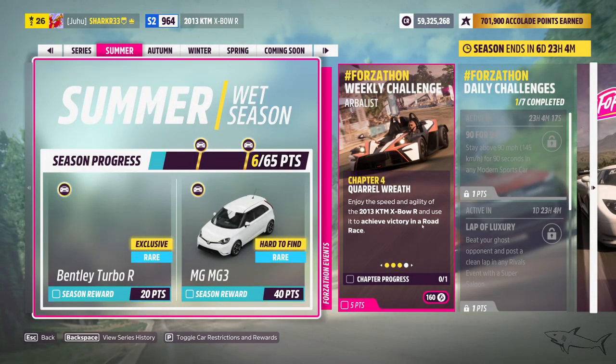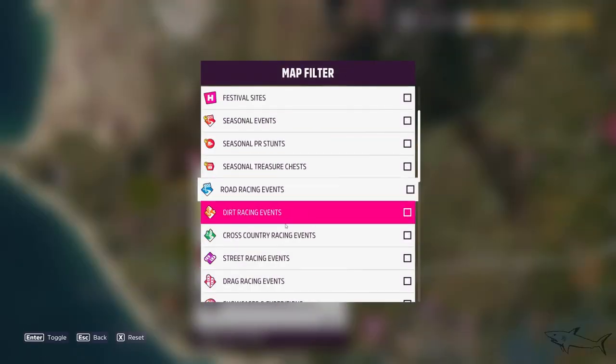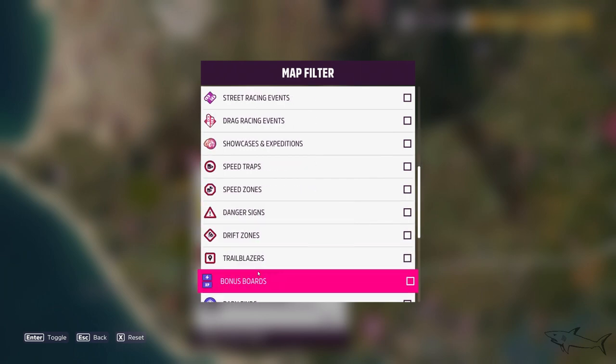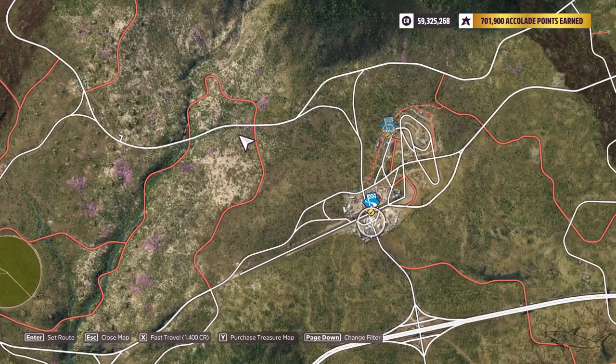Now, achieve victory in a road race — basically we have to win a road race. If you don't know how to start that, don't worry, I got you. Just take the road race. Where are the road racing events? Right here. I'm going to take a sprint — actually this one because it's pretty simple, I know that one.